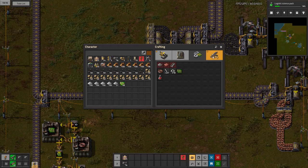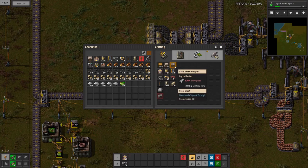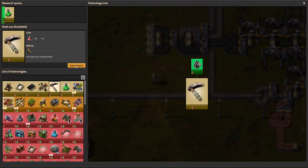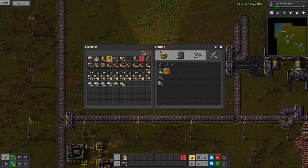We researched steel plate and the submachine gun. Now we can make steel chests. Now that we have steel, I want to queue up the steel axe research because this allows you to mine faster. While we are still hand mining a bit, it's good to keep that in our back pocket.